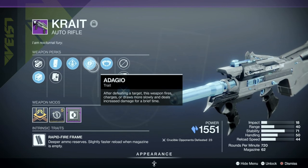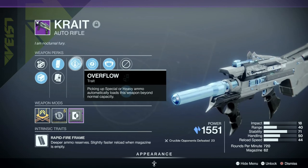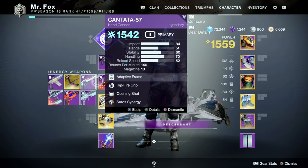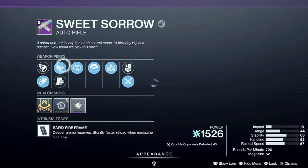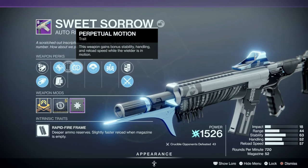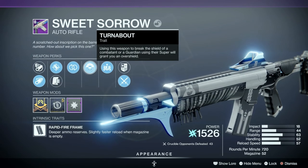I have no idea what other perks can go here. Perpetual Motion would be great. Adagio, I honestly don't mind on the rapid-fire frame since it doesn't really slow down its firing speed a whole lot, and the damage bonus is pretty nice. That said, it's easier to get a Sweet Sorrow. If you can craft the Sweet Sorrow, you're probably better off just getting a Sweet Sorrow, because you know for a fact it can get Perpetual Motion. And Arrowhead Brake. And a good barrel. Sure, Turnabout's useless, but you could probably replace that with something not so useless.